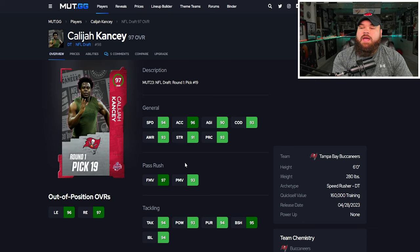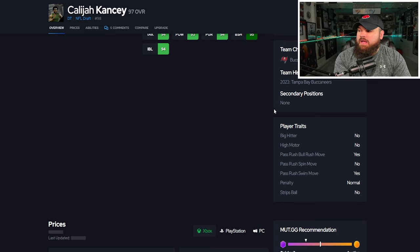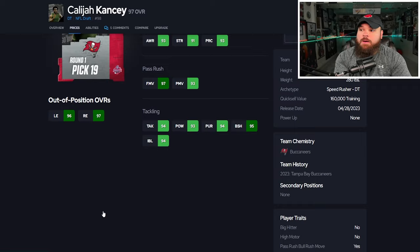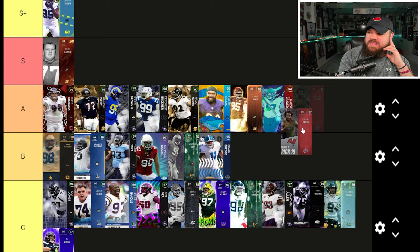Right after that we have Kalijah Cansey, picked in round one, pick 19 by the Tampa Bay Buccaneers. Really good physical stats — can be up to 96 speed with the sugar rush track card, six foot three, 280 pounds. He has 97 finesse moves, 93 power moves, 95 block shed, 94 impact blocking — amazing stats. Traits are bull rush and swim move on yes, and he can get zero AP unpredictable. I'm putting him A tier — I think he's a really good pass rusher.